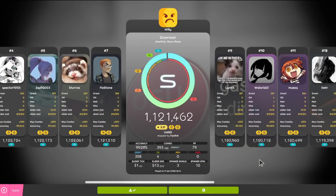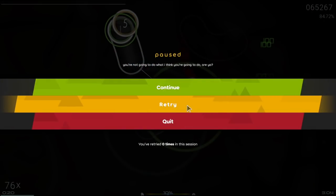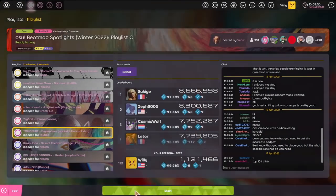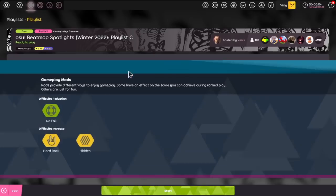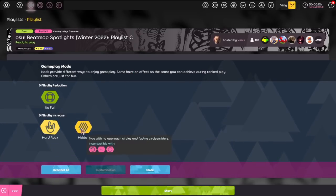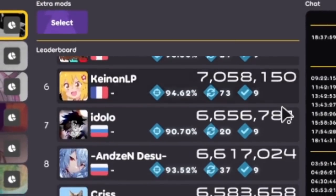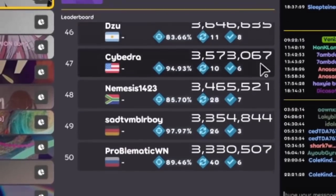You can join the lobby and set scores on any of these maps at any time while it's still open, retrying the maps as many times as you want, in whatever order you want, as long as the lobby hasn't ended. You're able to put on mods as well if you'd like to trade higher difficulty for more points. Once the playlist ends, the players who achieved the highest combined score from every map did the best.